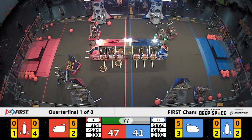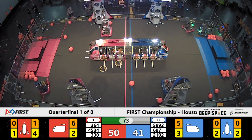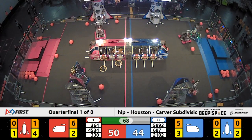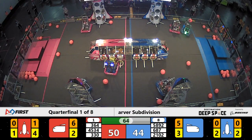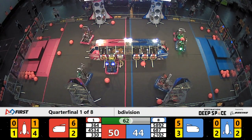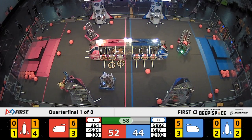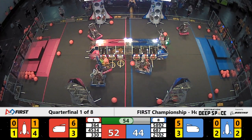There's another hatch panel down on the carpet — nice defense here by the Blue Alliance. Red Alliance plays a little defense too, sending their teammate 45-34, Wired Wizards, across. Wired Wizards get in the way of Team Paradox. Team Paradox does a quick spin and turns around — 45-34 was on top of 2102 just for a second there.